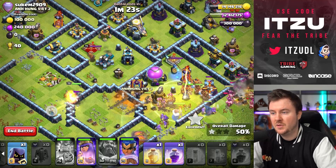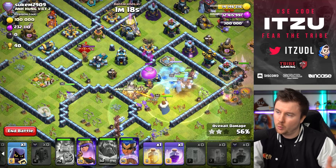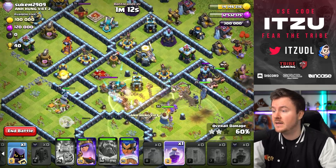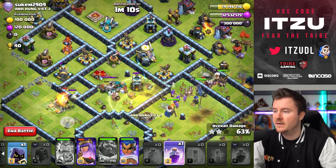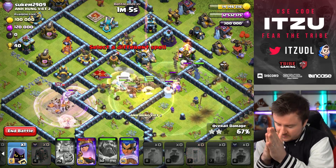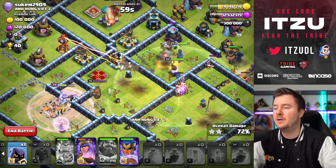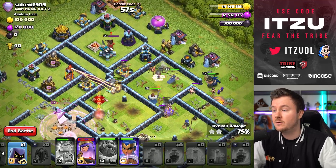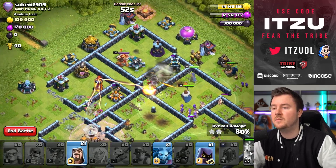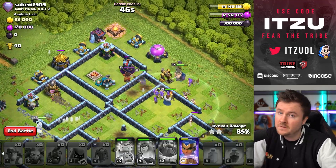My queen is doing stupid things again — I don't know what she's thinking. This compartment is empty, so please choose a different wall. And yeah, she's going for a different wall. Either way, my queen should take down the enemy queen. The hybrid is looking strong, the Royal Champion ability is still not used, and the queen is walking around the corner using her ability to take down the expo and the multi-Inferno tower. Not looking too bad — we adapted pretty nicely.